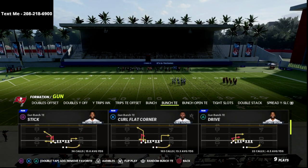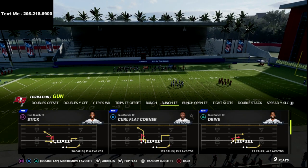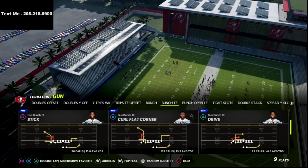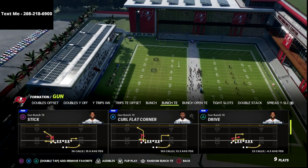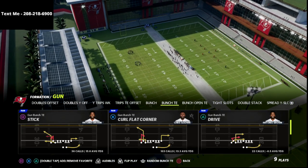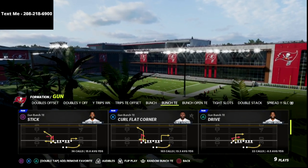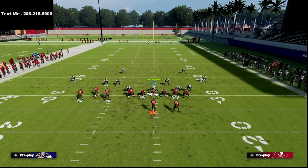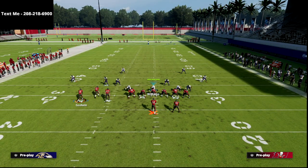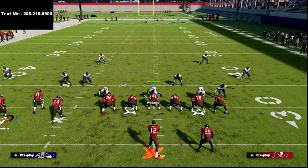We're going to use the play Stick, and I love this play for several different reasons. I would recommend that you have the Hot Rock Master ability, or the Titan Apprentice ability — either one of those two and you're going to have a lot of success. The play Stick out of the Bunch Tied In, and our adjustments are really simple. It's going to be able to beat every coverage, and I love this — it's one of my favorite plays for spacing purposes.